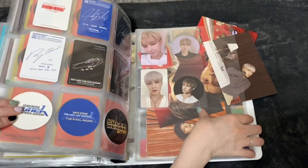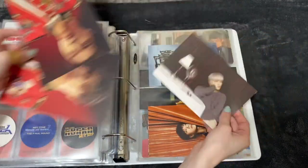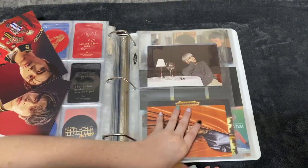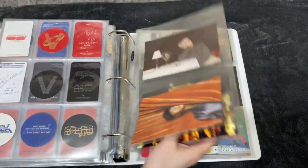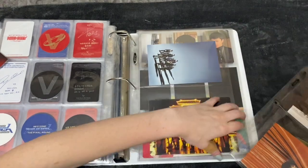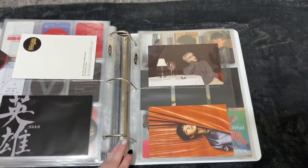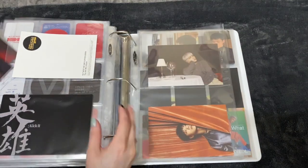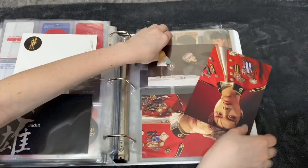So I have these two NCT postcards and this WayV one. WayV is actually gonna go right here. For NCT I put WayV behind NCT — NCT 127 came first — so one two seven, then WayV, and then we'll put the postcards here. So I'll put Jaehyun here and Johnny up here.